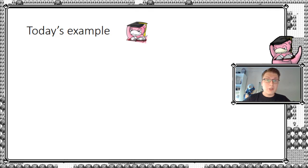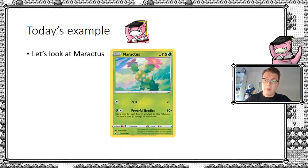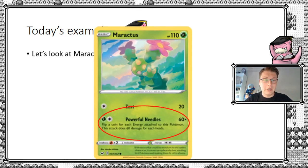For today's example, I'm going to be using a deck, and we're going to be doing something a little untraditional for PokeMath in the sense that I'm actually going to be showing you a decklist, commenting on a decklist, and actually play a couple of games with you here at the end of this video. But before we get that far, let's look at one of the key cards here today — Maractus. Maractus doesn't look like much, but what really makes it stand out is this Powerful Needles attack, which is flip a coin for each energy attached to this Pokémon, and this attack does 60 per heads.